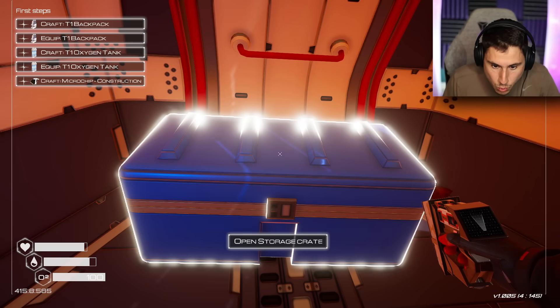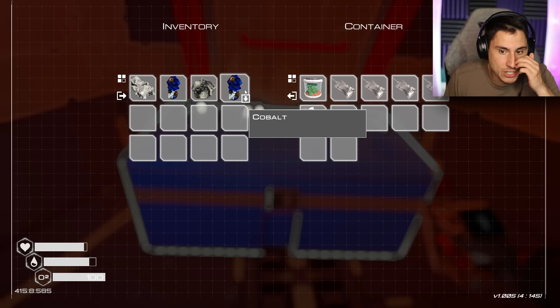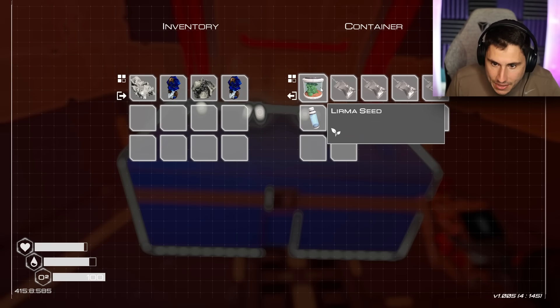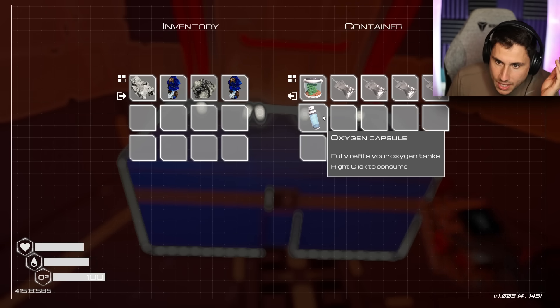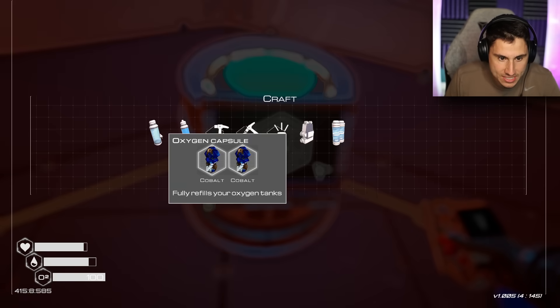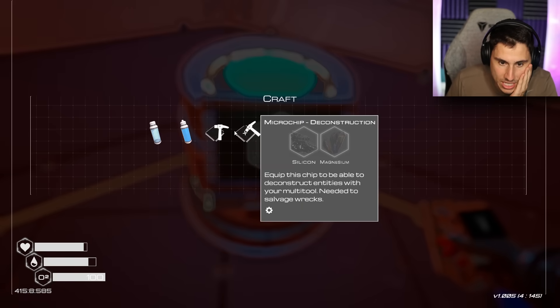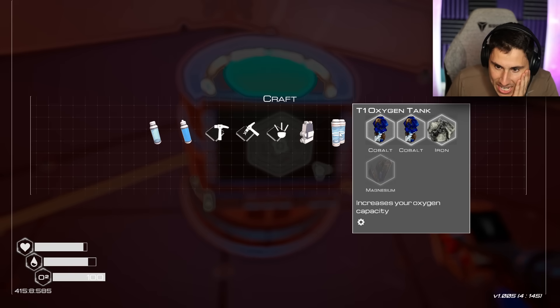If I go to open storage crate — this is all the inventory that I've collected. I've got a Lerma seed, space food, and some oxygen. And then what if I go to craft? Is it going to tell me how to craft the backpack and stuff like that? How do I craft these items that I need?